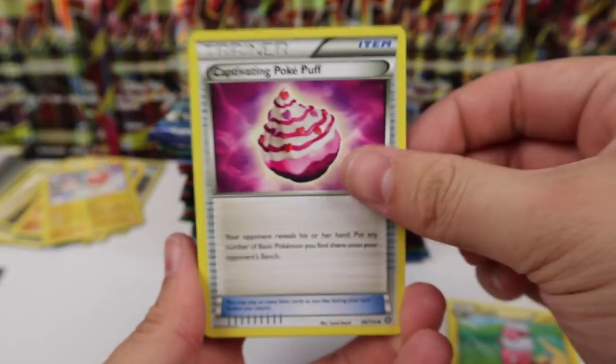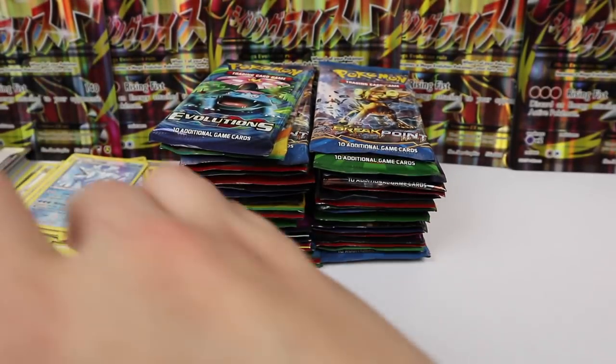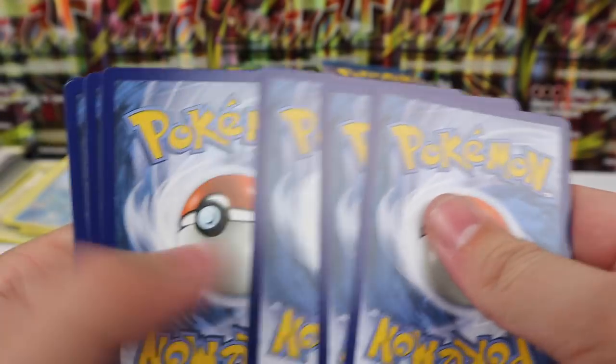We have Flaaffy, Captivating Poké Puff, Klefki, Avalugg, and a Bastiodon. There are so many cool sets in these boxes, so we get to open up just a ton of fun stuff.